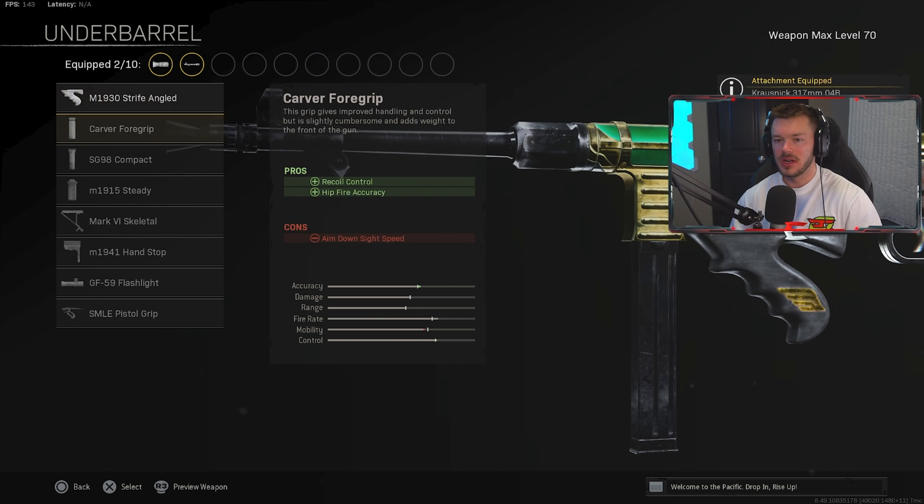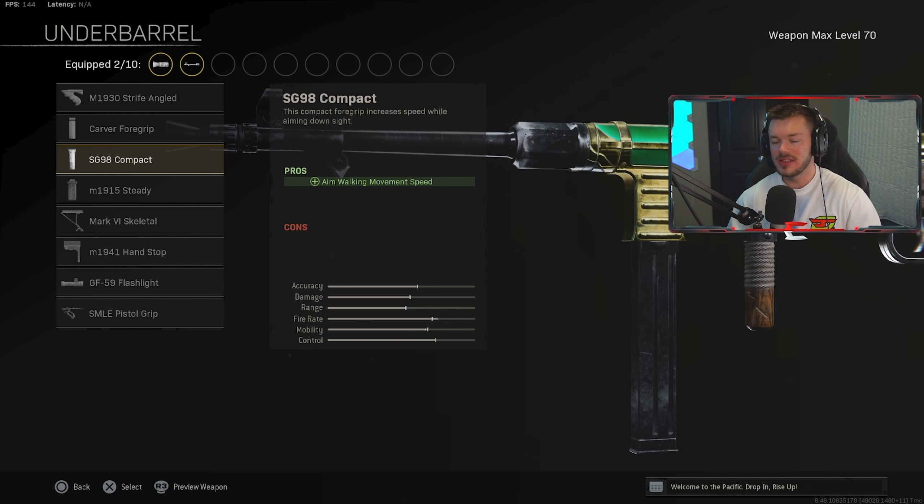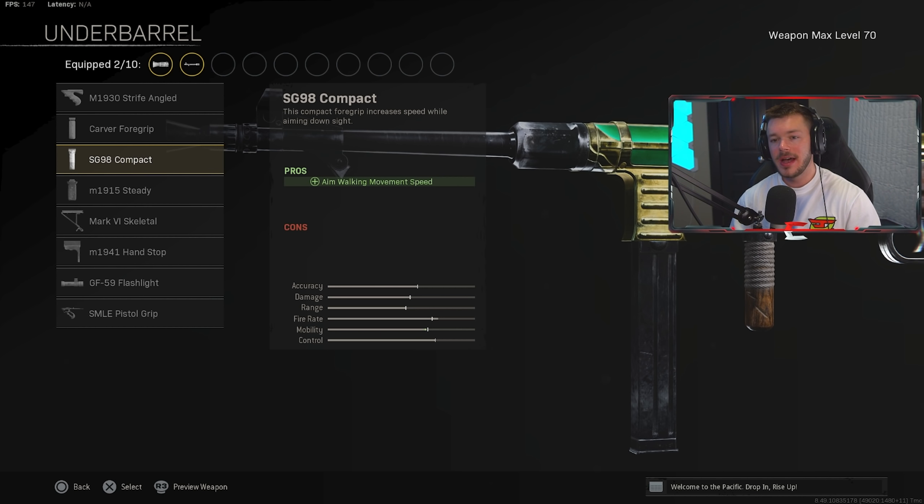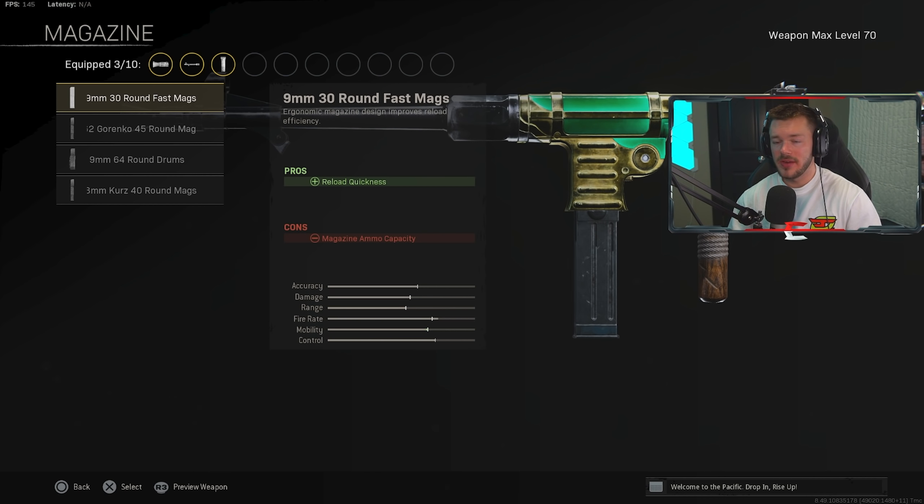In the underbarrel section, we're throwing on the SG98 Compact to help with aim walking movement speed. After the MP40 nerf, they'll probably try to mess with the recoil a bit — so you should probably run the Carver Foregrip instead, as it helps with recoil control and hit flinch accuracy. After the update, I'd say put on the Carver, but if you still feel fine running the SG98, run that instead.